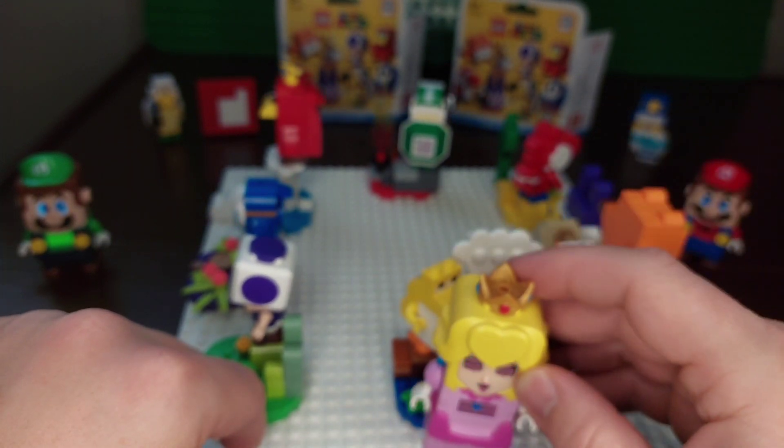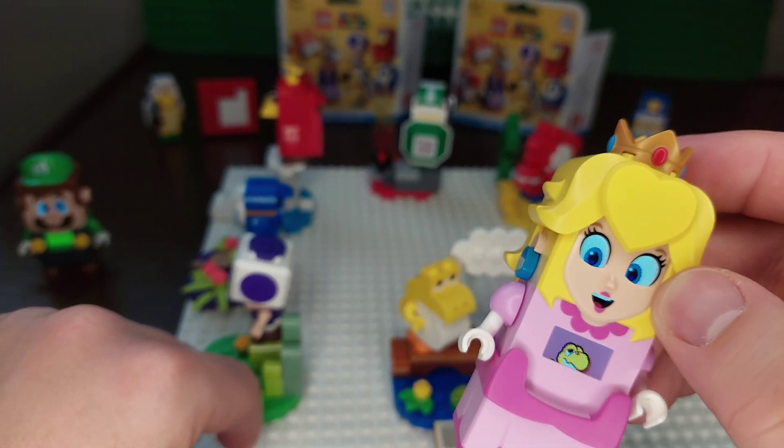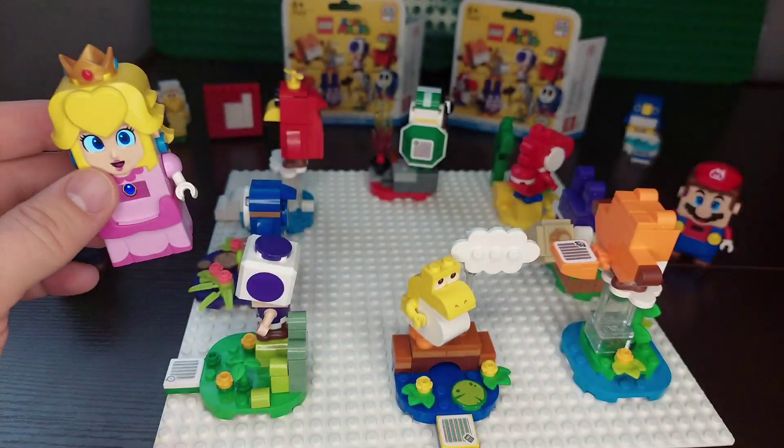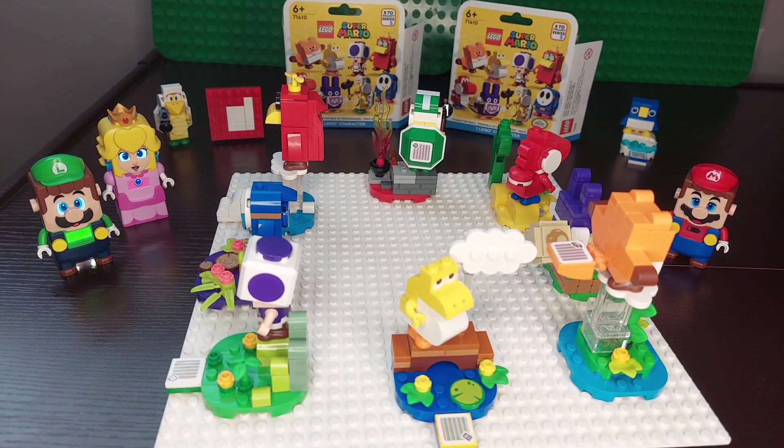For Toad, he basically gives you a heart as well. Yellow Yoshi we already did. That is all of what the scanners do.